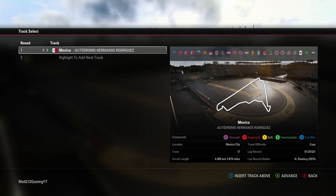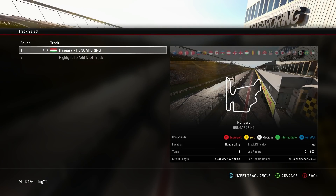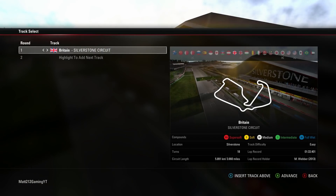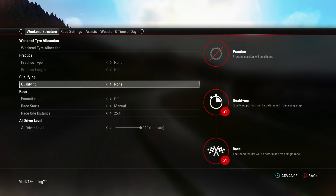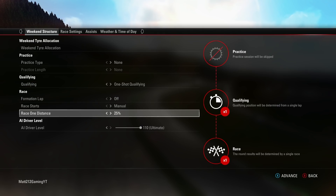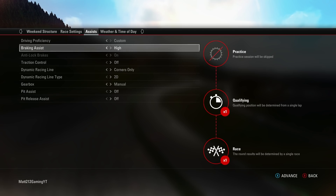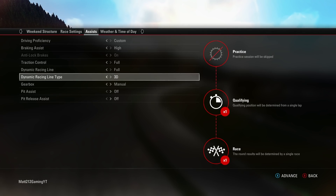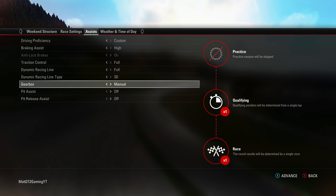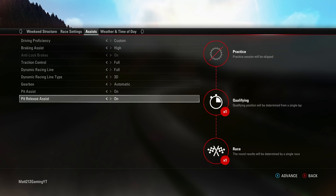I don't really know how well this is going to go. In terms of track choice, I'm thinking Belgium again, but we do Belgium quite a lot, so let's go to Austria. We're going to run one shot qualifying, a 25% race, ultimate AI, and we're going to turn on all the assists: high braking assist, ABS, traction control on, full racing line in 3D, automatic gearbox, pit assist on, and pit release on.